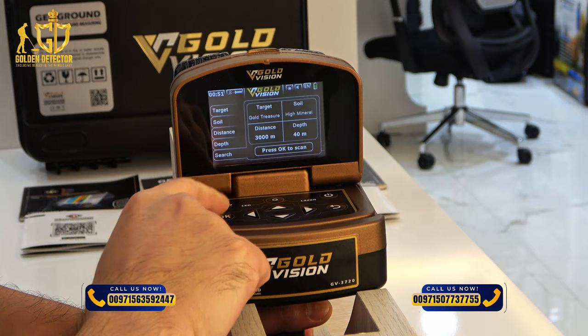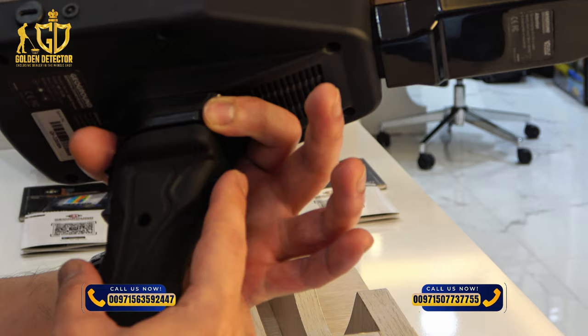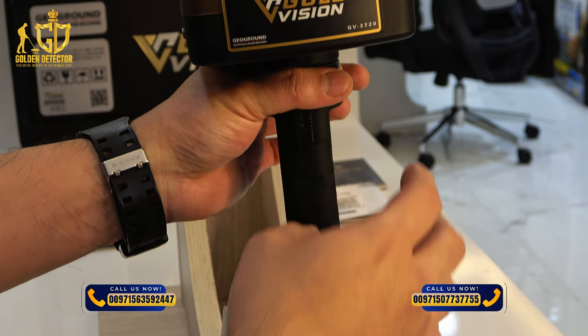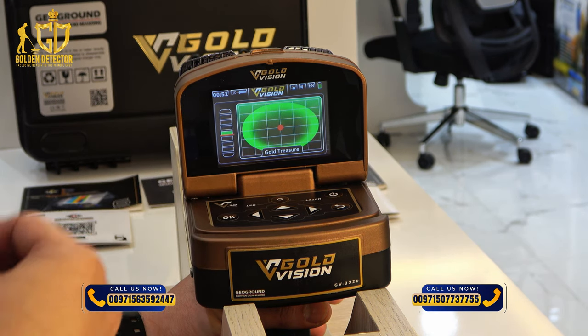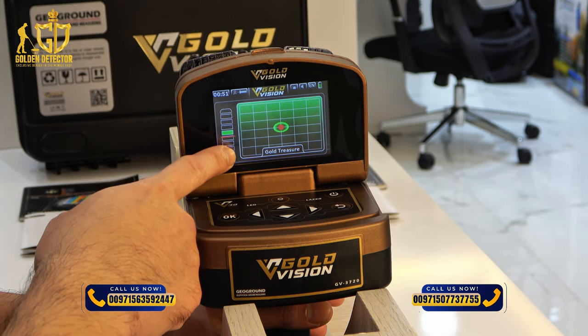Press OK to review your settings first, then press OK again. Then press this trigger button once and it will calibrate. After calibration you can start looking for and locating the gold treasure.